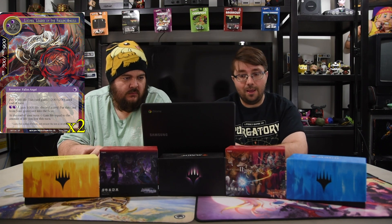We have Lucifer, Leader of the Fallen Angels — also one of the newer cards. He's a 4-3-2 dark and one, flying angel. Pay 1000 life: this card gains plus two plus two until end of turn. Pay two black and one, pay 1000 life, discard a card: put this card from your graveyard into the field. Then at the end of turn, gain life equal to the amount of life you lost this turn, so you basically gain your 1000 life back no matter what. He's essentially a free dude, especially after Raya puts him in the graveyard.